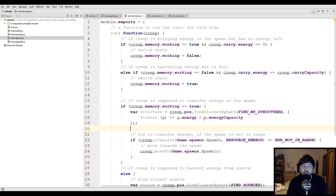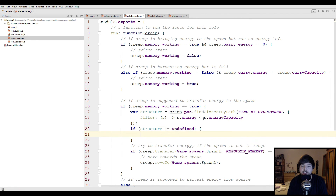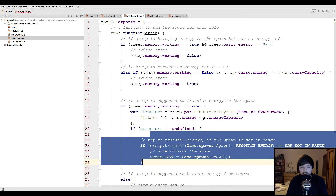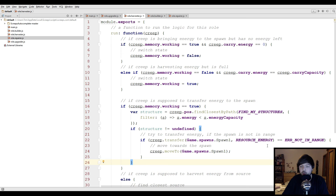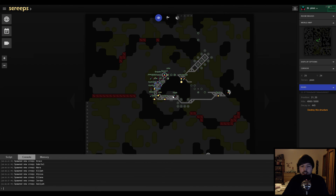This should give us the closest structure that is not at maximum energy. If we can't find one, that should almost never happen, but let's check for it anyway and use upgrading as a fallback. Otherwise, instead of transferring to the spawn, we transfer to the structure, and the moveTo command also points to the structure. Hopefully that works already since we have a bunch of harvesters sitting around — they should now be filling up extensions.